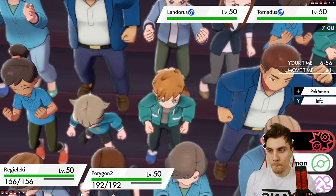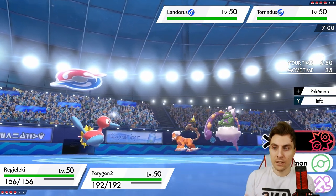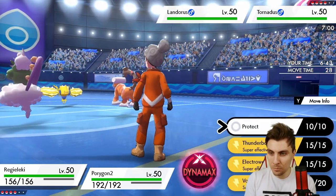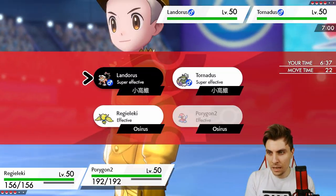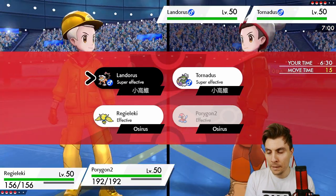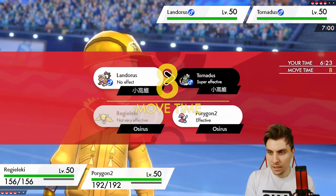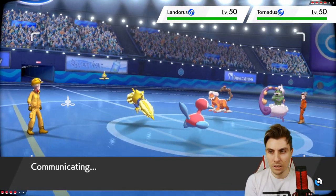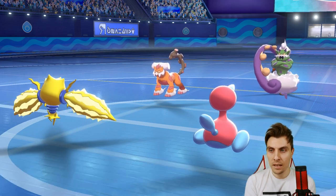We've got Landorus and Tornadus out. There are a couple of options what my opponent can go for here — they can Tailwind, they can Earthquake for sure, they can Taunt P2 to stop the potential Trick Room. The thing I would probably like to do is protect Regieleki and just go for an Ice Beam into Landorus. It's risky because they can go Max Quake into Regieleki with Tailwind — which wouldn't be ideal because it does break our Sash. One option is to go for a Volt Switch out and then an Ice Beam, because that mitigates that play a little bit if they're going to Max Quake into Regieleki. Landorus is going to protect — so one of the problems is they're going to break our Sash, and we don't have that security to fall back on.